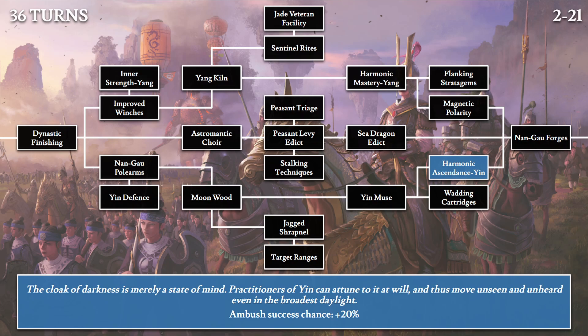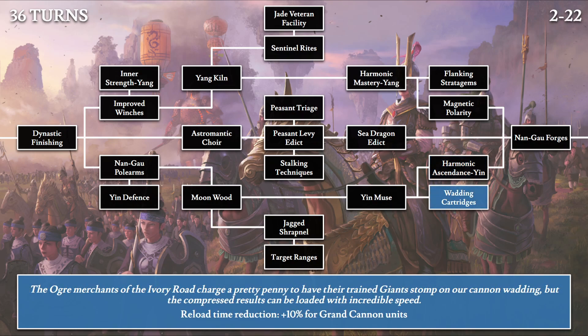Then Harmonic Ascendance Yin: 'The cloak of darkness is merely a state of mind. Practitioners of yin can attune to it at will, and thus move unseen and unheard even in the broadest daylight.' This gives 20% additional ambush success chance. Then Wadding Cartridges: 'The ogre merchants of the Ivory Road charge a pretty penny to have their trained giants stomp on our cannon waddings, but the compressed results can be loaded with incredible speed.' Once again the ogre kingdoms are helping improve our weapon tech — this increases reload time reduction by 10% for grand cannon units.